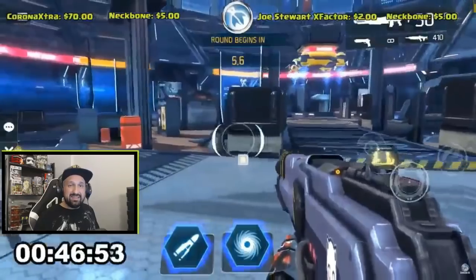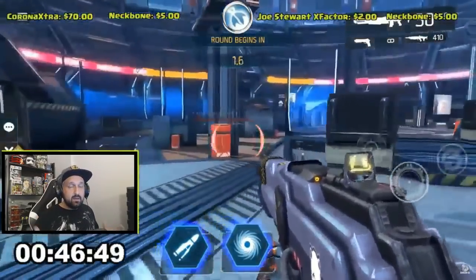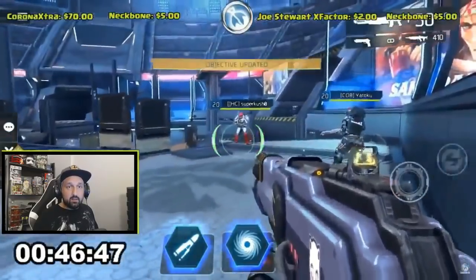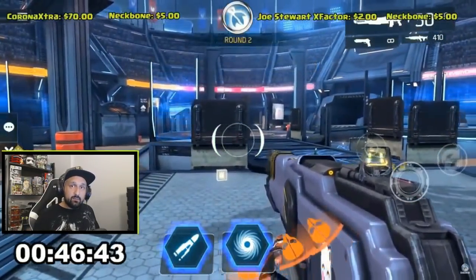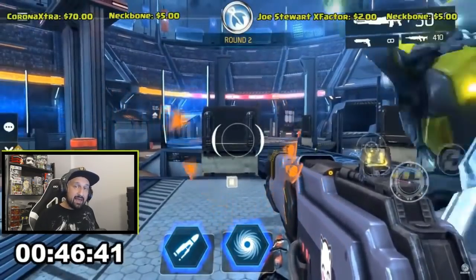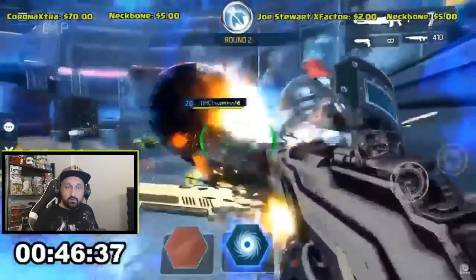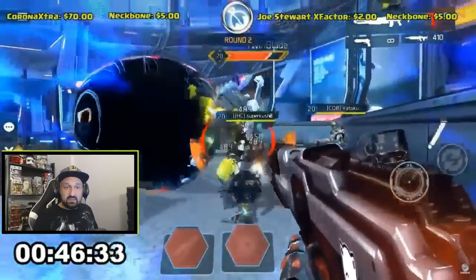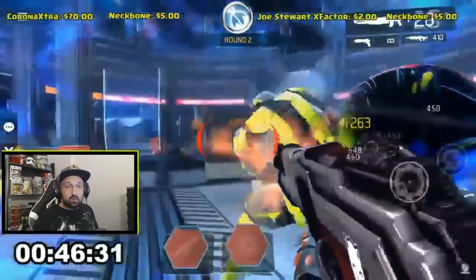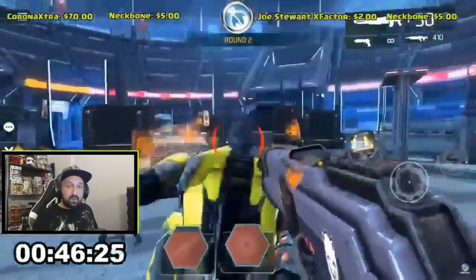The start of round two is the exact same thing — all three players on the first platform getting ready to spawn kill the enemies. The difference this time is the other enemies will start spawning on your left instead of on your right, so you all stick together for the start of the round. It's good to use AM bombs there — as you can see we use two AM bombs at the start. There are a lot of yellow enemies and then someone's already gone on the left.